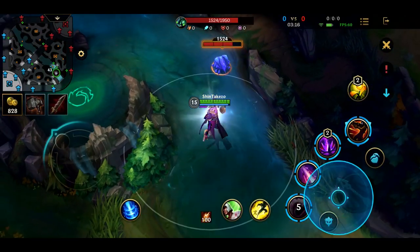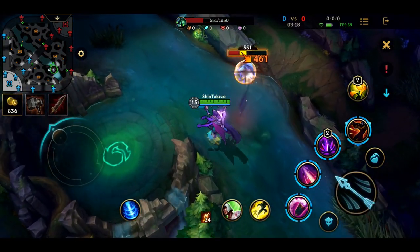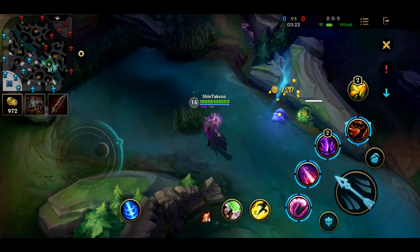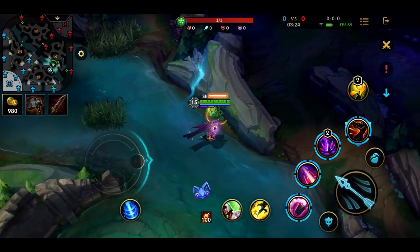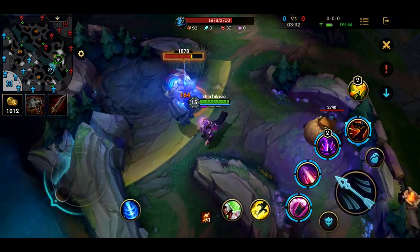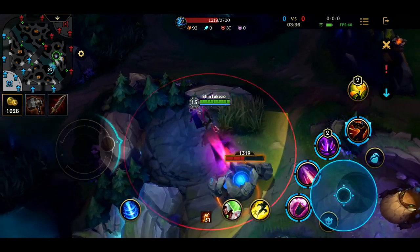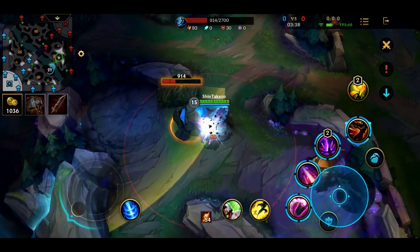Another thing to remember with Jhin: his passive converts attack speed items into attack damage. So getting attack speed on him means you'll be getting more attack damage instead of faster attacks.